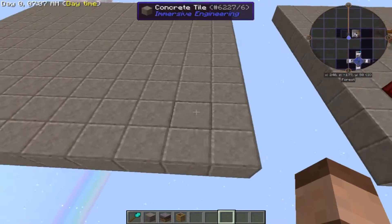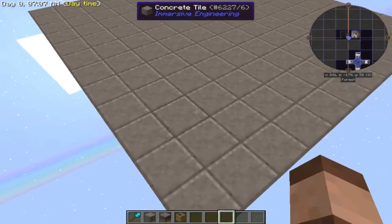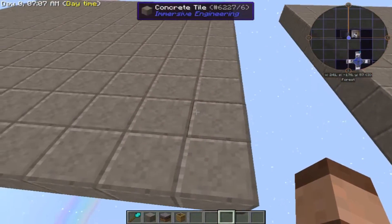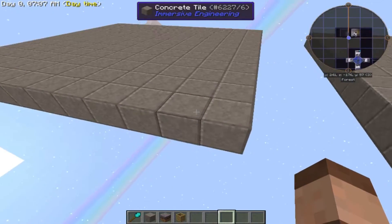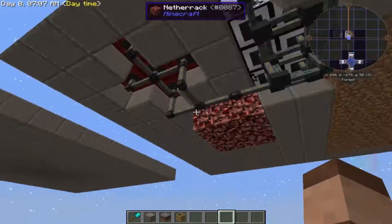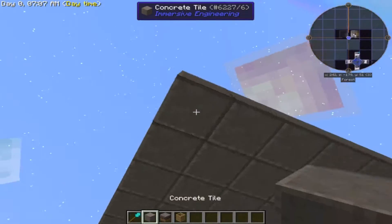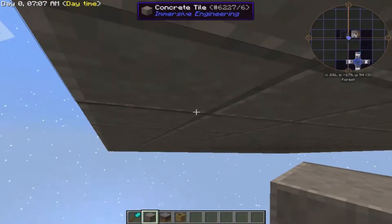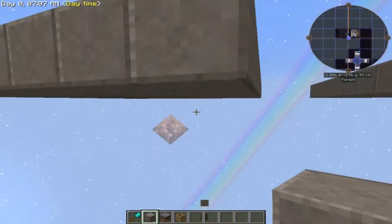The first thing to do is get a 12x12 platform made of any material you want — I'm using concrete just because of the way it looks, but you can use whatever. I recommend that when you're making this you make another platform underneath, since there are a few pipes under that you have to get to. That way you can stand under and place the pipes, which will make life a little bit easier.